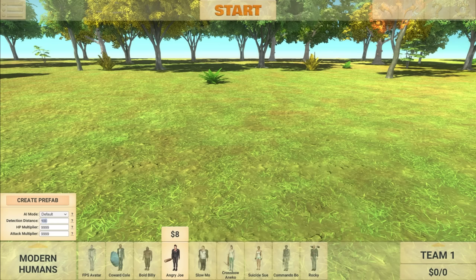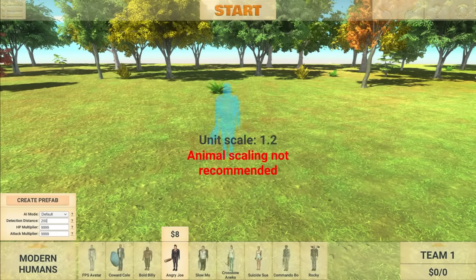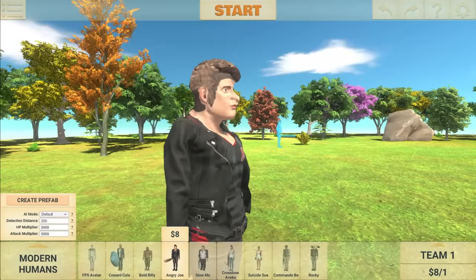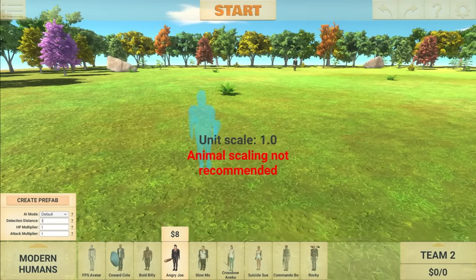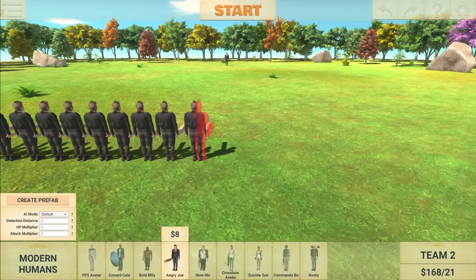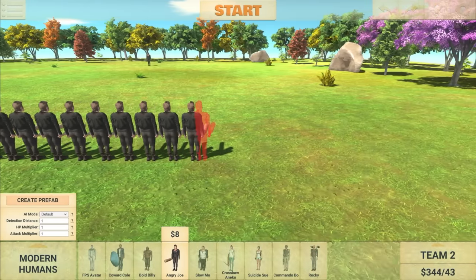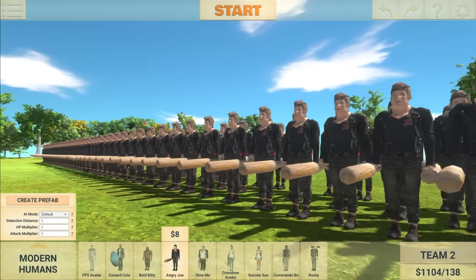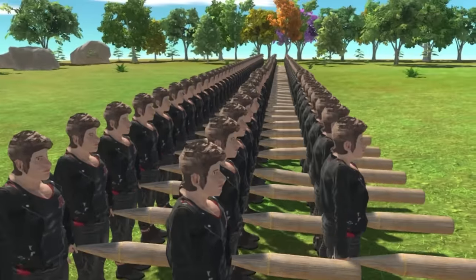There we go. Detection distance, we'll go 200. And just so he stands out a little more, maybe we should increase his size to like 1.4, just so we can actually see which one is the one with the big stats. Now it's time for Team 2, the army of Angry Joes. I don't know how large I want to make this army, but I guess we'll go pretty crazy since the Angry Joe on Team 1 is max stats. Cast your votes right now — who's gonna win? One Angry Joe or the army of Angry Joes?